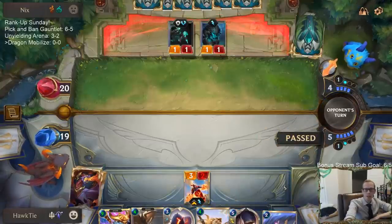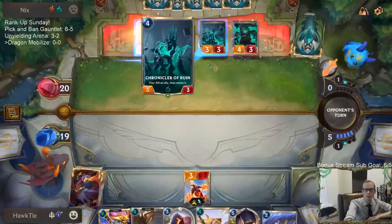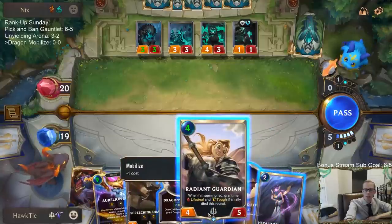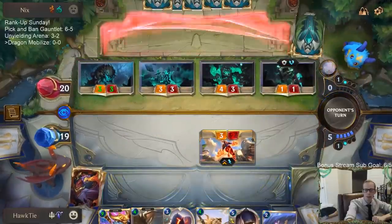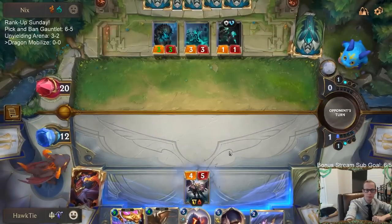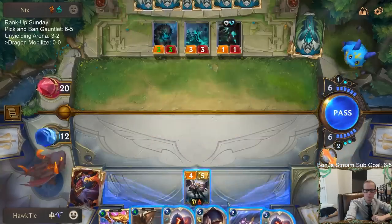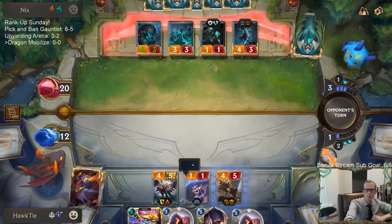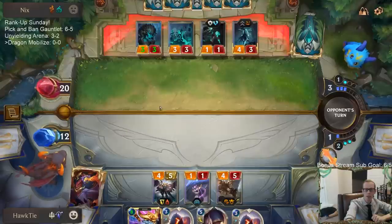I'm just going to pass for now and see what happens. The one-mana burst spell deals two damage - oh man, that's a great combo to make two things vulnerable. I guess I'm going to be playing Radiant Guardian this turn. I'm sorry, Shyvana. We'll try to fight this Callista, and we're two turns away from a potential Aurelian Soul if Herald of Dragons can stay alive.